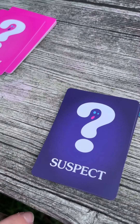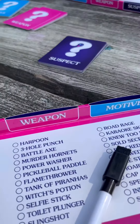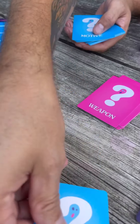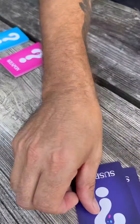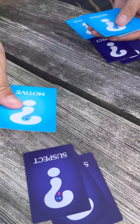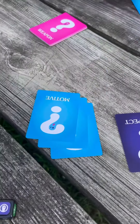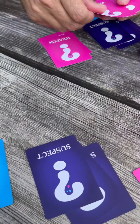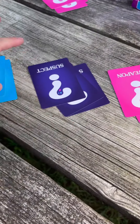Each person is going to get a motive, a weapon, and a suspect card. You are going to place that facing away from you so the other players can see it. This is how you are going to die. Let's solve our own murder! Deal the motives, deal the weapons, deal the suspects. The remainder of the cards in the deck get dealt out equally between all of the players. The only time this is going to be a problem is if you have five players — there's going to be one extra card. You're going to reveal that card to everyone, and then go ahead and discard it.